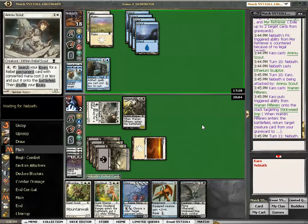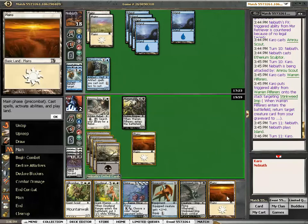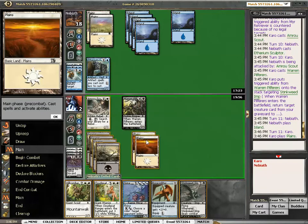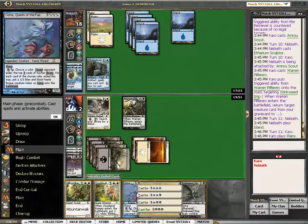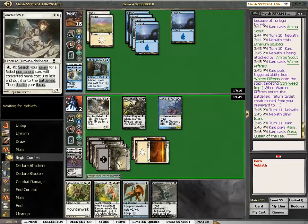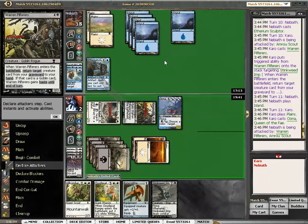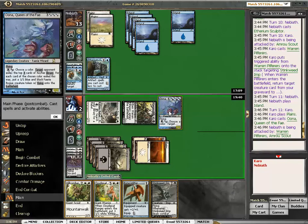I don't need to rush this because I'm three minutes ahead of him on the clock. And I'm going to play Oona. Hello, says Oona. And I'm still going to swing with the rebel here, and he only has one power. So I'm swinging with the Pilferers too — speeding up the clock. And then Oona's ability is just really crazy easy.